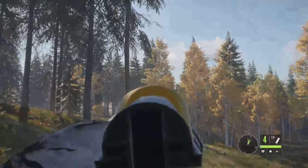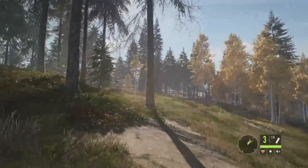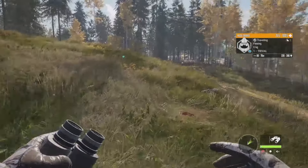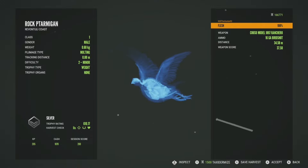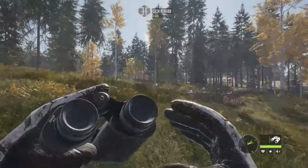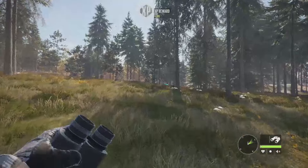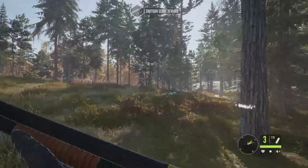Right there is that rock ptarmigan, so let's go ahead and get him. You do have to shoot rock ptarmigan while they're flying. There's another one just off in the distance — level 1, that's actually a hazel grouse going up to 366, not a rock ptarmigan. The rock ptarmigan is a silver 610.17, got him in the flesh at 34 meters — it shows we didn't even hit him but I'll take it. If we can get this hazel grouse we'll get him too, but I'm not 100% sure where he got to.